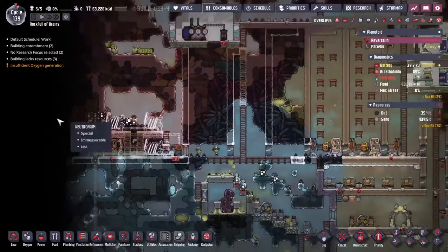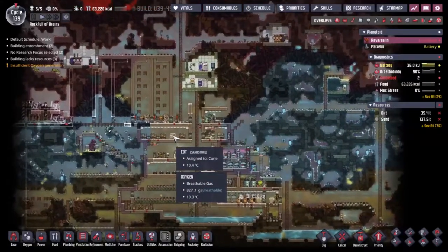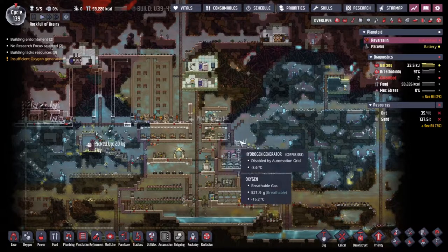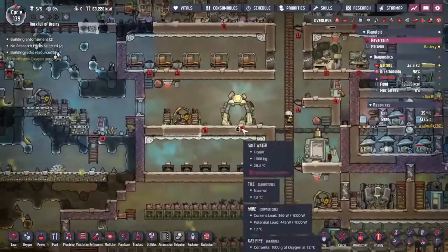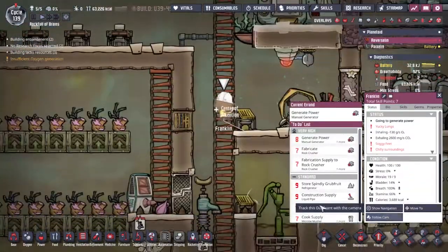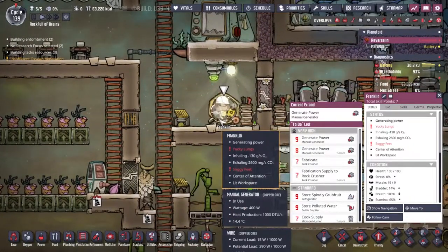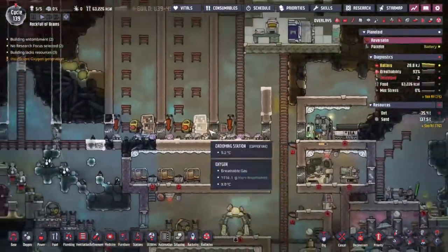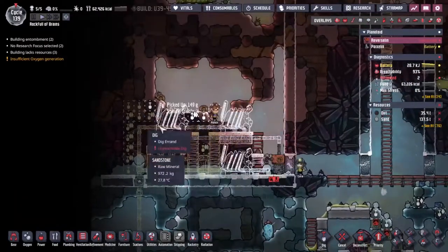I've unfortunately gone ahead and already placed down the stuff for what we are doing today. We are indeed attacking the power situation. Last time we had tremendous issues making sure everything stayed powered up and kept on running. Right now we are solely relying on Franklin to go around and provide the power via the hamster wheel. So with our food supply being hatches, we can totally go ahead and make ourselves a coal power plant here.